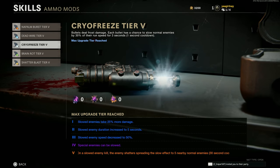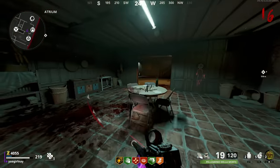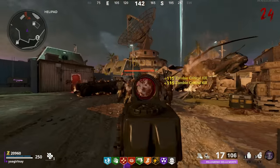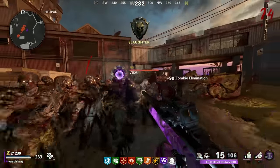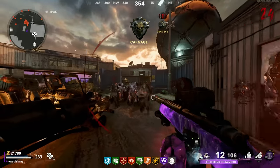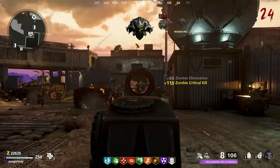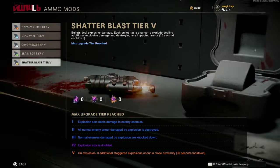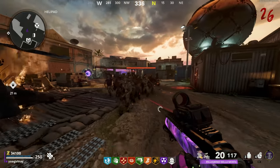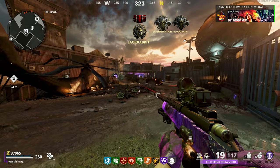As for ammo mods, the only one you should really get is Cryo Freeze. This is the only ammo mod that doesn't kill, meaning it can't take away from your critical kills. If maxed out, it slows affected zombies 50%, increases the damage you do to slowed zombies, and when you kill a slowed enemy it spreads the effect to 5 nearby normal zombies. But if you're having trouble with the camo where you need to get kills rapidly, Shatter Blast can help — it does count towards camos, however you will not get critical kills when the ammo mod activates, just normal kills, so keep that in mind.